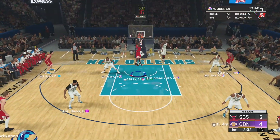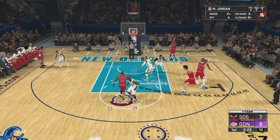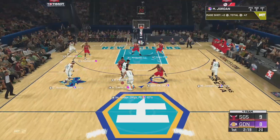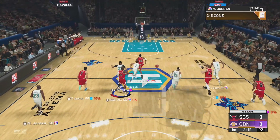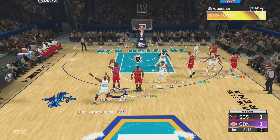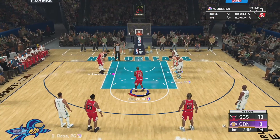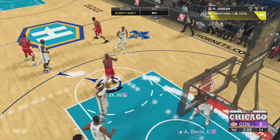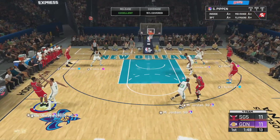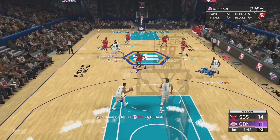There goes MJ — and that's a dunk! Let's go MJ! MJ with the steal. Rodman back to MJ — fakes that, let's go, and that's a foul. He makes both. That's a green for Pippen — he does not have the quickest release but still good enough.